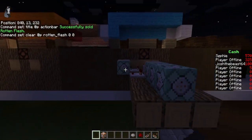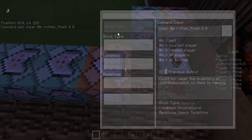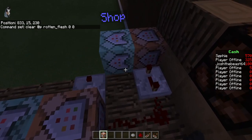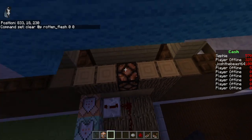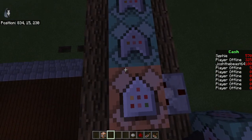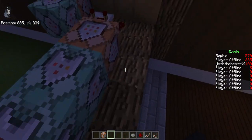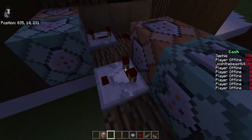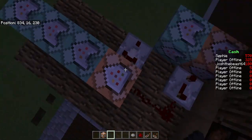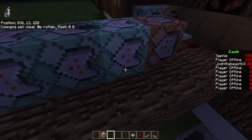Next, you need this command block — make sure it's going the right way and make sure they're all linked up. This one is: clear @player rotten_flesh 0 0. It's testing if you have rotten flesh in your inventory. The reason we only clear one rotten flesh at a time is because people can abuse a glitch where it clears a max of one — basically max 50. If you have one rotten flesh it'll still clear it even if it's 'clear @player 50 rotten flesh.'